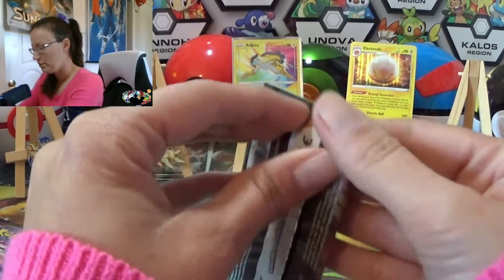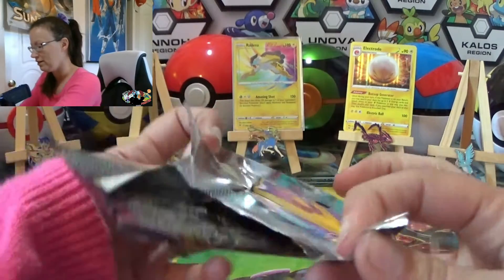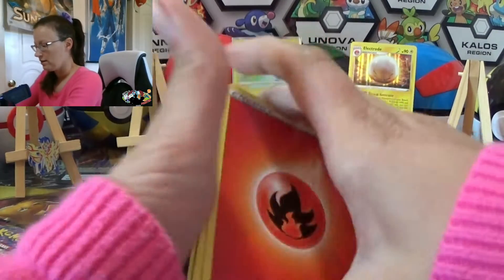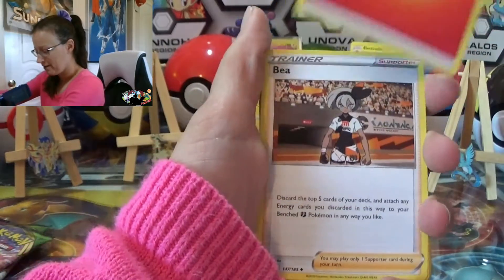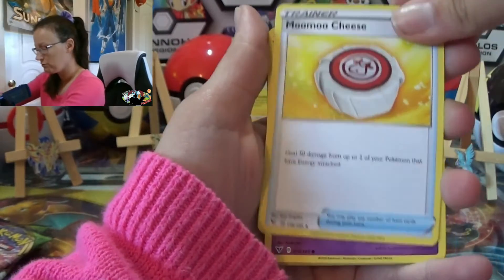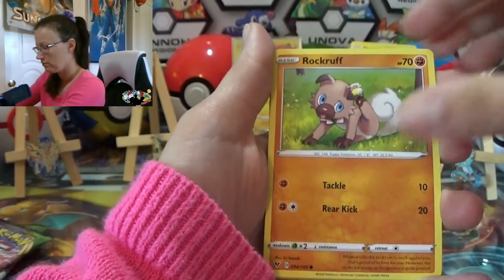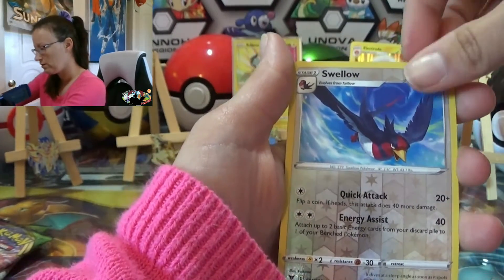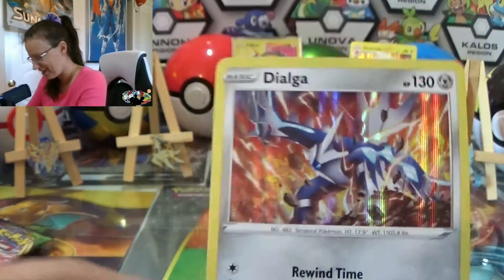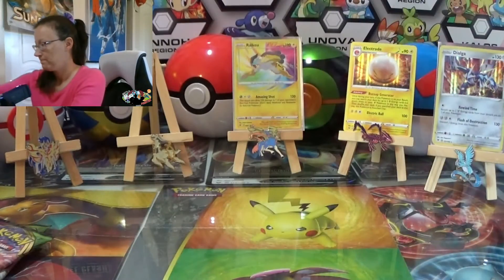Alright, halfway through — we got three packs left. Let's see who else we can get, we're looking pretty good so far. Let's get some V's and V-MAXes! One, two, three, four — we've got fire energy, which has been pretty good for us on fire. Girafarig, Muumuu, Slurpuff, Nincada, Voltorb, Rockruff, Whismur, Swallow, reverse, and Dialga holo — nice! I'm gonna sleeve that up.